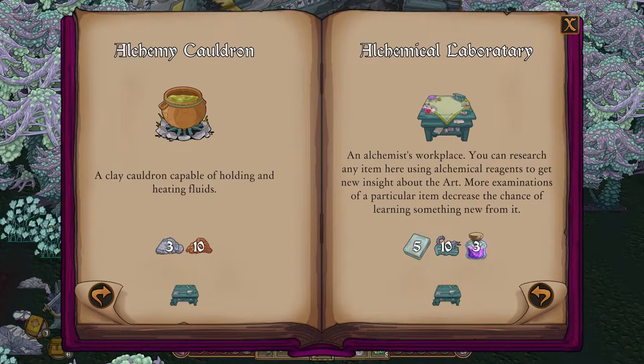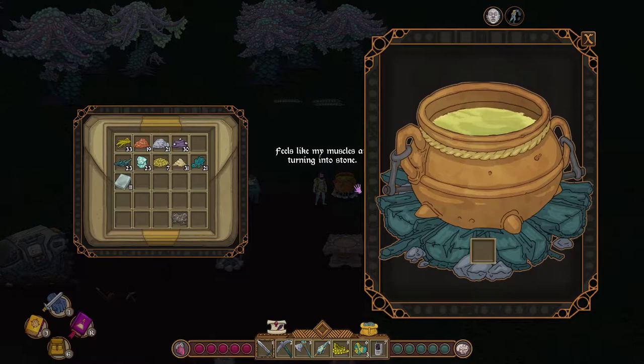Equivalent Exchange allows us to craft the alchemy cauldron, alchemy laboratory, alchemy reagents, and snakeweed spirits.